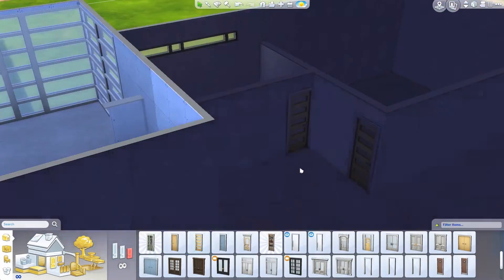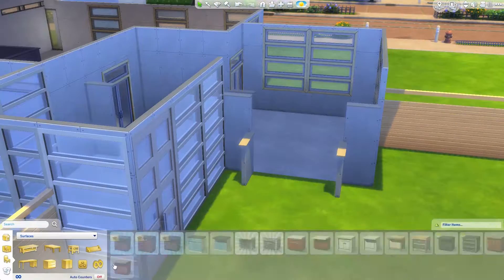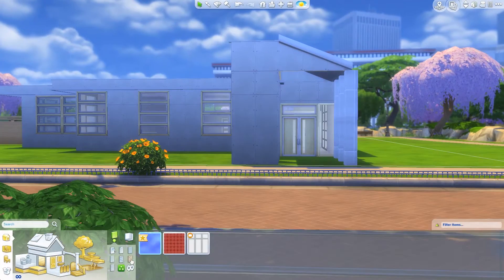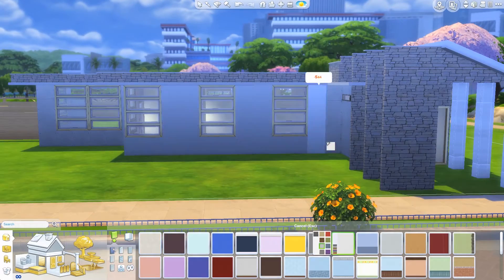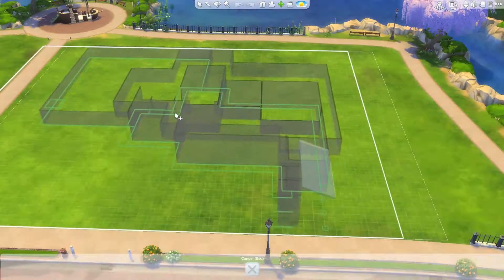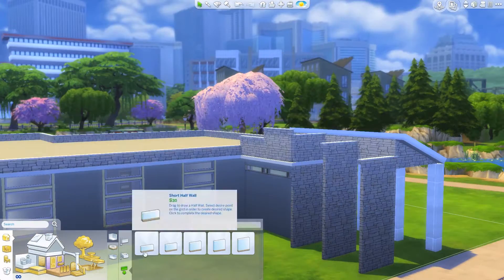I did medium height walls with the tallest half wall to give it this cool open feel — like it was all open and then whoever came in and renovated it added in these half walls so you could see over the top. They also added on this little spa slash pool slash deck area.